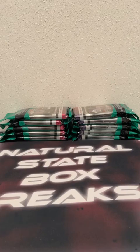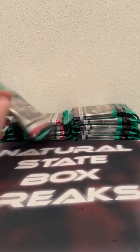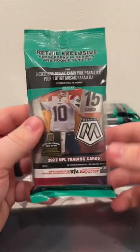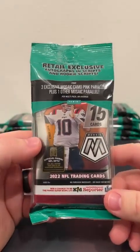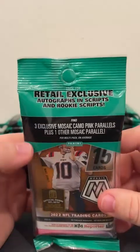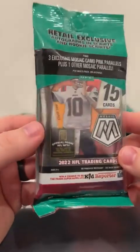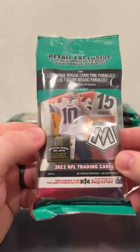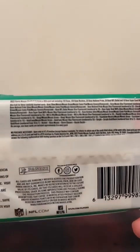Hope you guys are doing well. A smaller break today. I know we've got Bowman Megas for the next couple of days after tonight, so looking forward to those. Tonight we've got a 10 cello pack break of 2022 Mosaic. I ripped quite a bit of this before the hiatus, so we'll see what we can find. There are 15 cards in each pack. You're looking for retail exclusive autographs, scripts, rookie scripts, along with three Mosaic pink camos. You should see one other Mosaic parallel as well per cello on average.